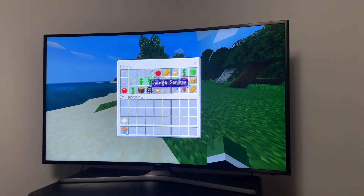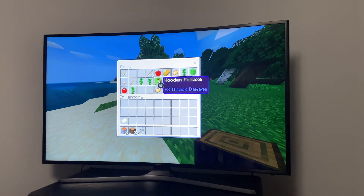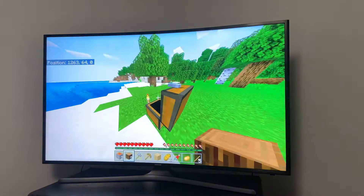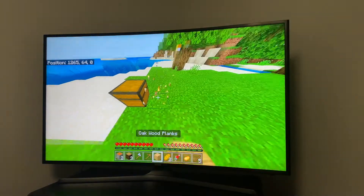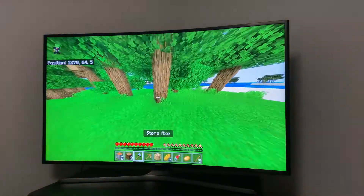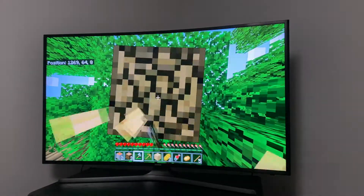We have some wood, some spruce wood, a stone axe, a wooden axe, some more wood, bread, sticks, and apples. I'm going to take the torches. Now we're going to get started — first I gotta grab some wood.